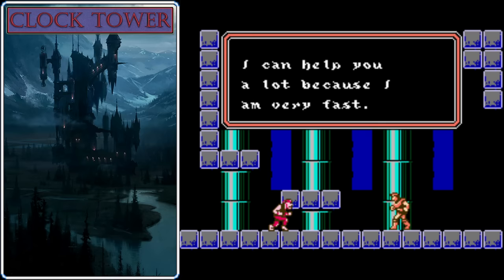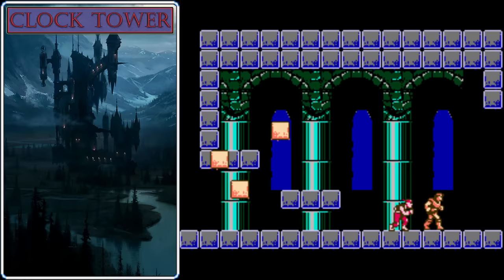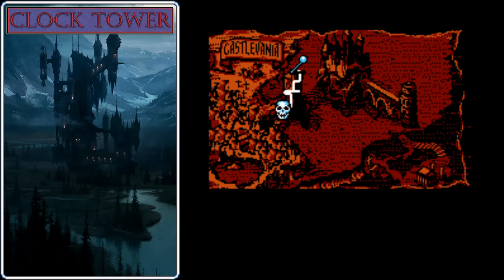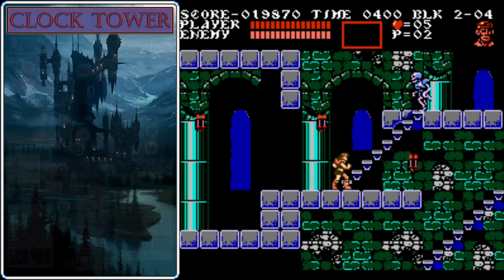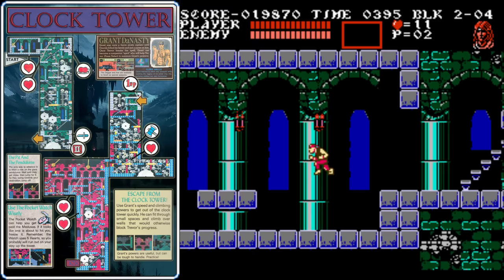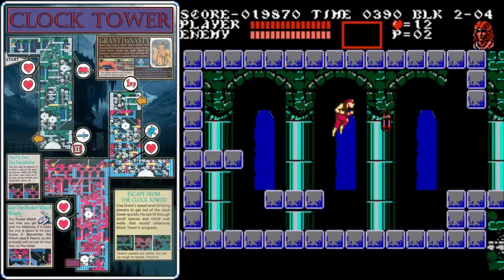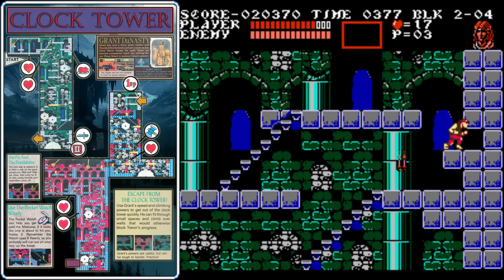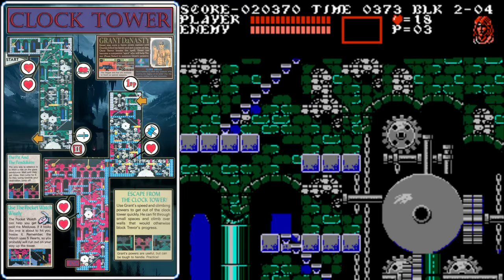After Grant is defeated, he'll snap out of his trance and offer to join us. We'll have Grant join us — he's a pretty good character. He can stick to walls and jump very high, though his attack is underwhelming and he's not as well armored as Trevor. The way damage works is it depends on which stage you're on and which character you're controlling, but Grant always takes one more damage than Trevor does. So here in block two, enemies deal two damage to Trevor but three damage to Grant. He can fit into very small spaces because of how tiny he is, and he can also climb on walls. Heading back down the tower is going to be a lot easier than going up it.